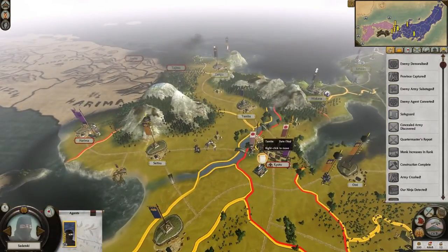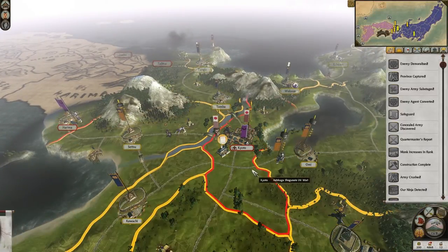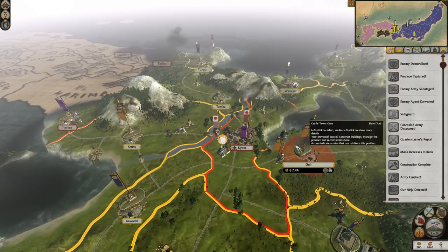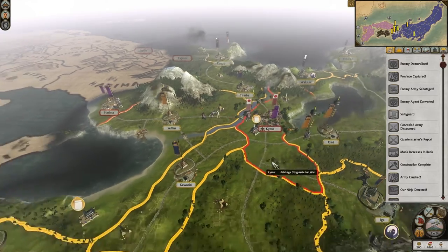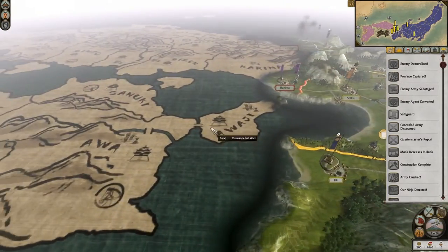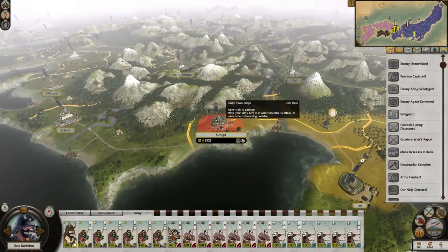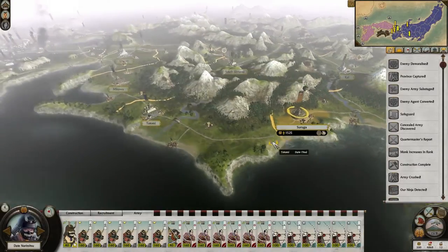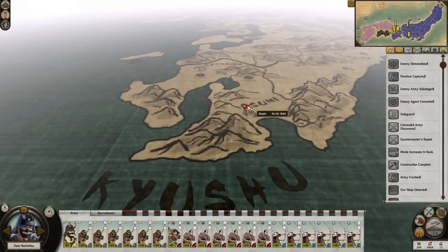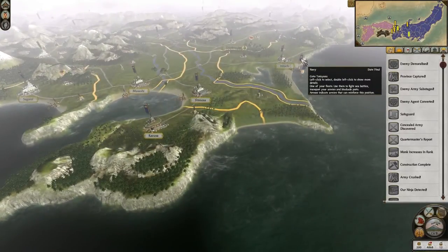We can't do any more assassinations this turn. That's alright, we should have enough next turn. Although next turn is going to be important - if we are going to take Kyoto, which it seems like we will because we have three armies here, it's going to be: sabotage this army, sabotage that army, take him out, then take him out with two auto-resolves, then take Kyoto, leave one army there and move one up this way and the other one that way.